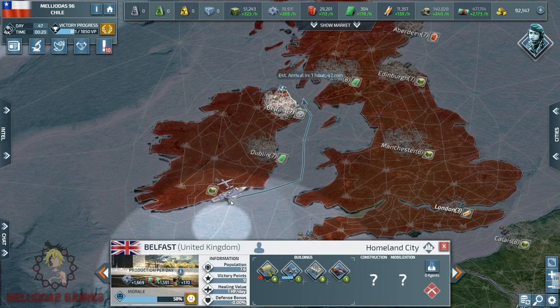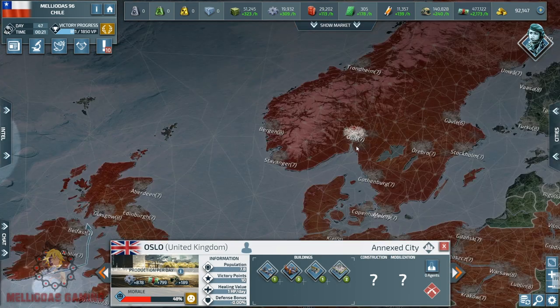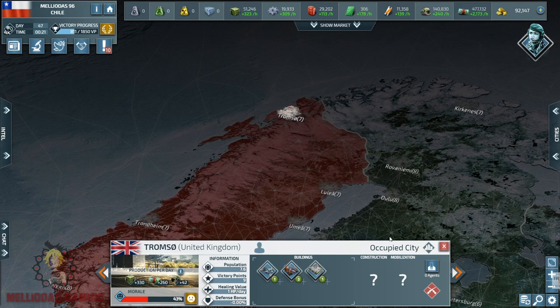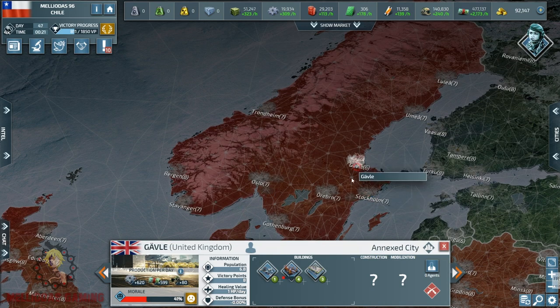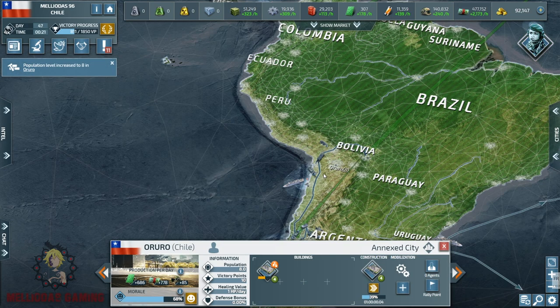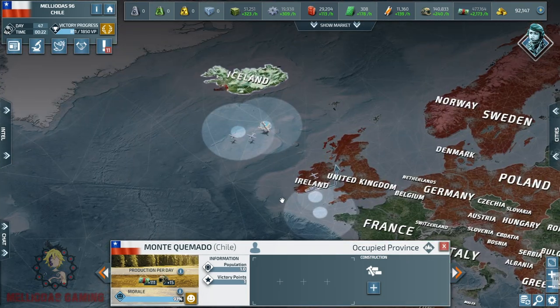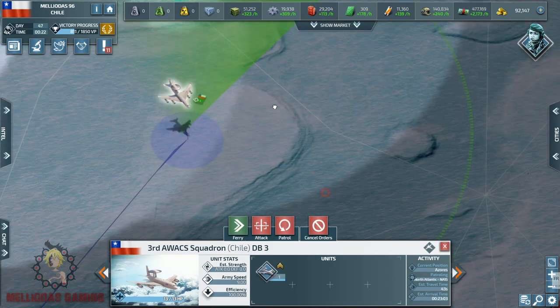He also has more naval bases near Oslo, Tromsø, and Stockholm, and he's going for level 4 naval bases as well. The European team has clearly understood the importance of naval warfare and ships. See you in part 12, and we'll see if our operation is successful — bye bye!